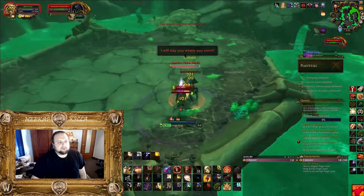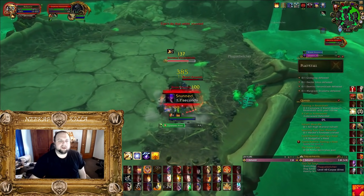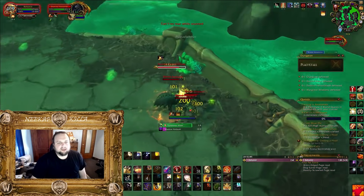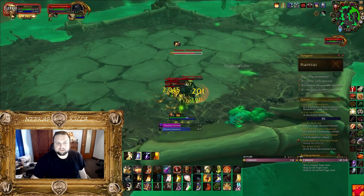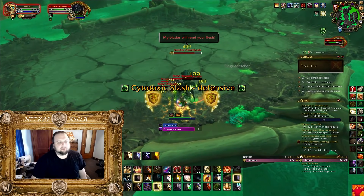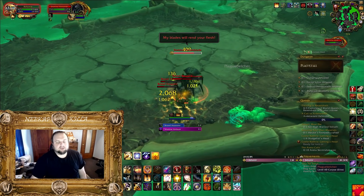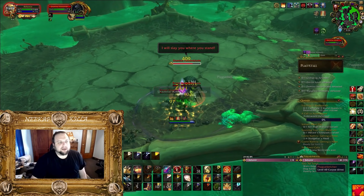First of all, Domina is the third boss. You can skip the first two bosses — that's the most important thing. You go to the right on the first boss, Globgrog. You might have to pull some trash; you can use invisibility potions. If you're a druid tank, you could just stealth by. You're going to make your way to the third boss, Domina.